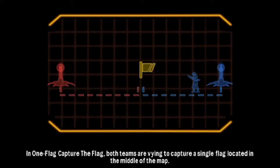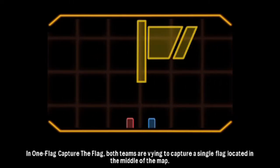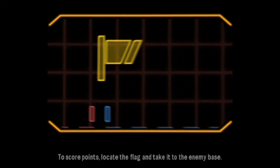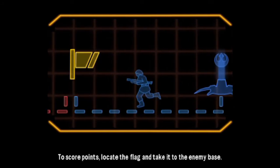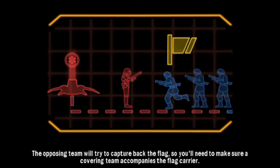In one flag capture the flag, both teams are vying to capture a single flag located in the middle of the map. To score points, locate the flag and take it to the enemy base. The opposing team will try to capture back the flag, so you'll need to make sure a covering team accompanies the flag carrier.